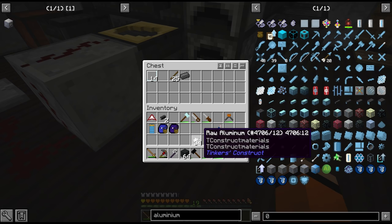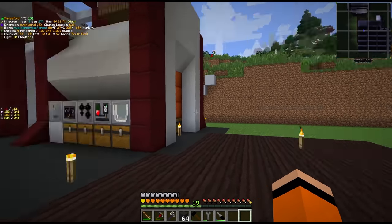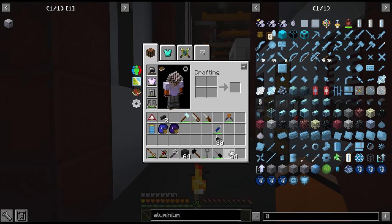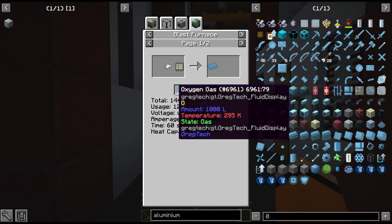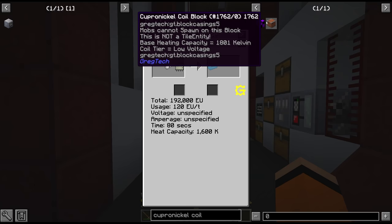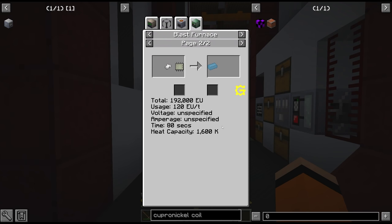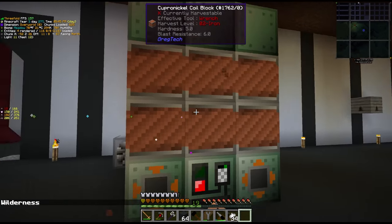We are going to need something to put through our blast furnace, and the first thing is aluminium. All of this raw aluminium comes from aluminium gravel found in the world — we run it through the smeltery, cast it as ingots, and put it through the blast furnace along with oxygen gas. The oxygen gas cuts the processing time in half and also the EU cost. The copper nickel coil provides 1800 Kelvin and this recipe only calls for 1600 Kelvin, so we're fine on heat requirements.